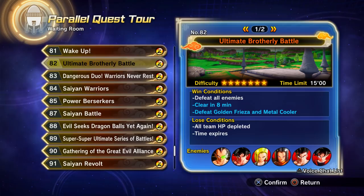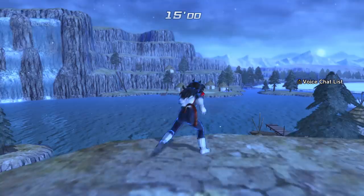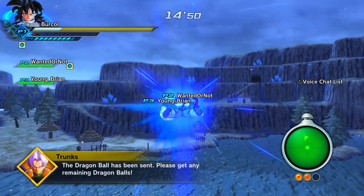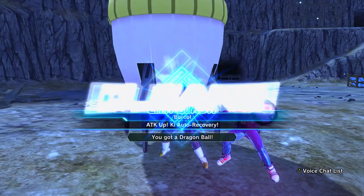Parallel Quest 83: 'Dangerous Duo Warriors Never Rest.' If you don't have this parallel quest unlocked, keep going through story mode and do the previous parallel quests — 82, 81, 80. If you still don't have it, talk to the characters in Conton City like Trunks who give you missions.